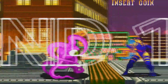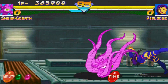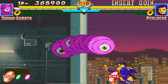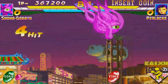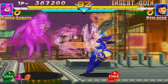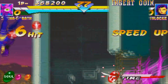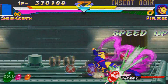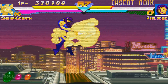Against Psylocke now. She's definitely smaller than Juggernaut, let's see how this is gonna work. No luck here. Now I got her — dropped it. Speed up. Let's see what you got. Keep a distance with the Mystic Smashes. Time ran out for her.